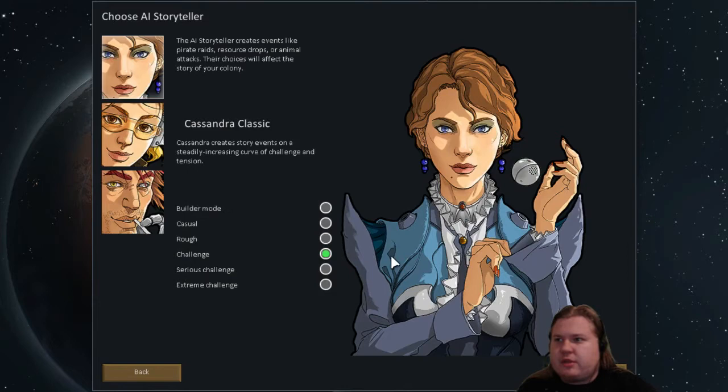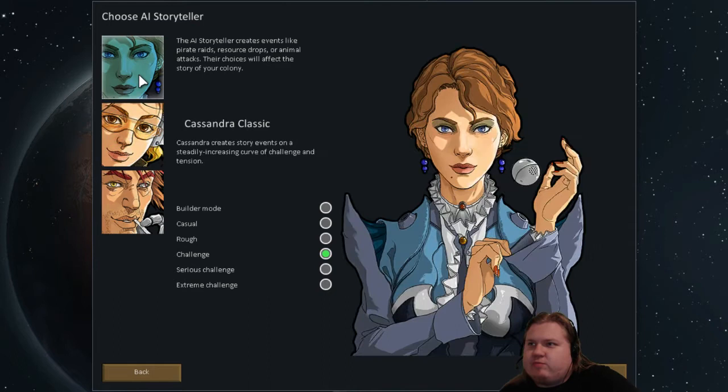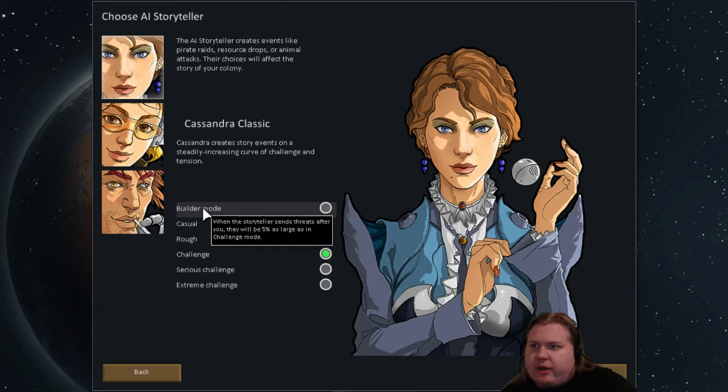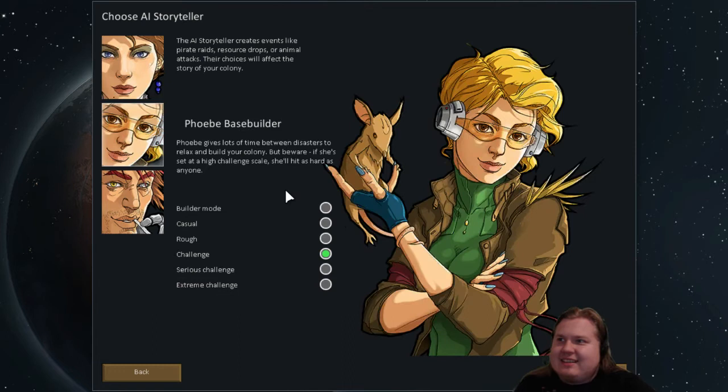Let's make a new colony. So these storytellers were redesigned it seems. Cassandra Classic, Phoebe Base Builder — gives a lot of time between disasters to relax and build your colony, but beware: if set at a higher challenge scale she'll hit as hard as anyone. Randy Random is still here. There's a Builder Mode: when the storyteller sends threats they will be 5% as large. Casual is 25%, Rough is 60%, Challenge is 100%, Serious is 130%, and Extreme is 160%.